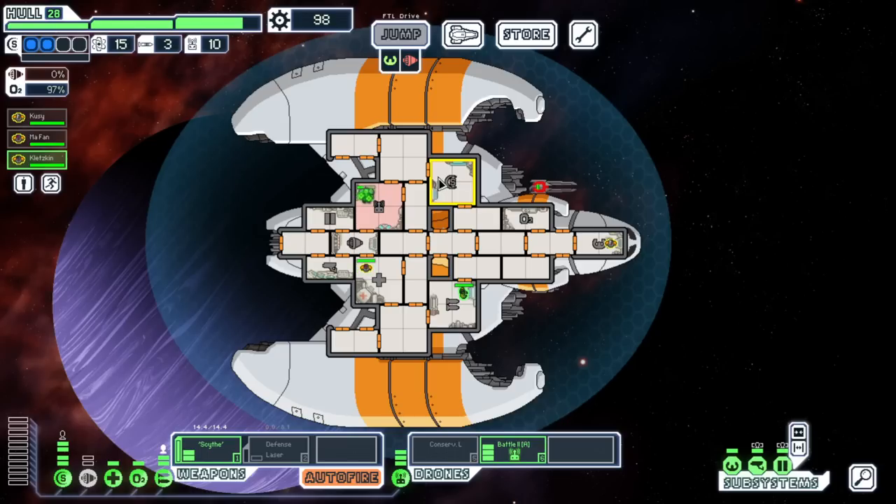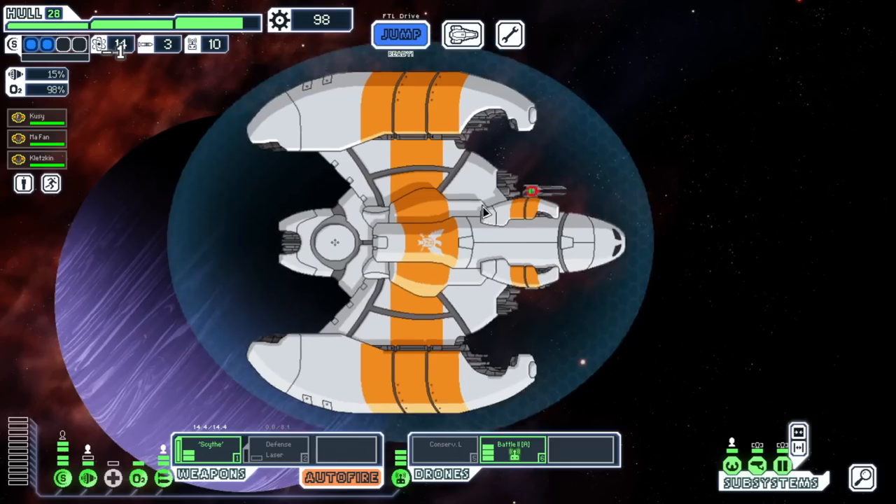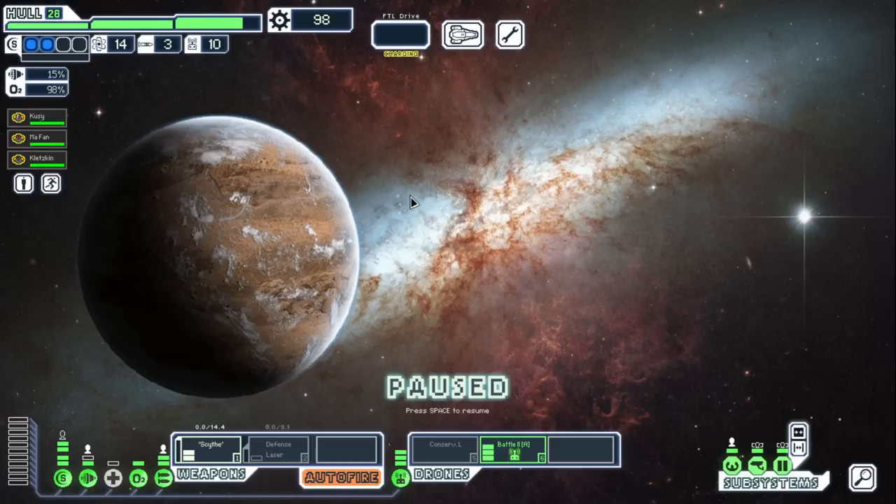I'm excited to see the B and C variants of the Engineer Cruiser, which we hopefully can unlock. Turn the drone off and let it heal up. These supplies are really not ideal — we'll probably miss out on a jump but it's okay, we should be fine.